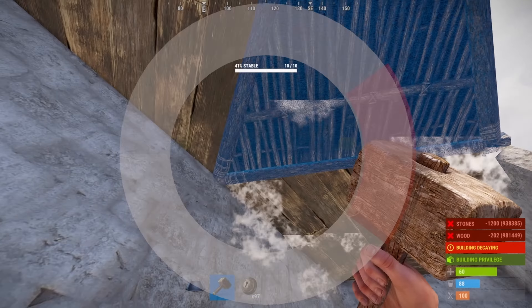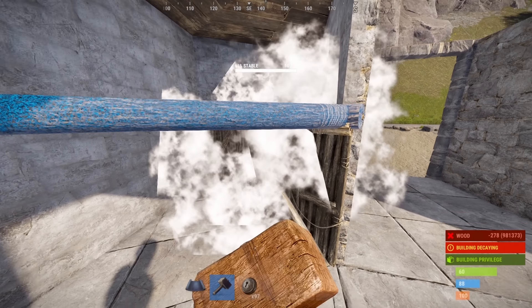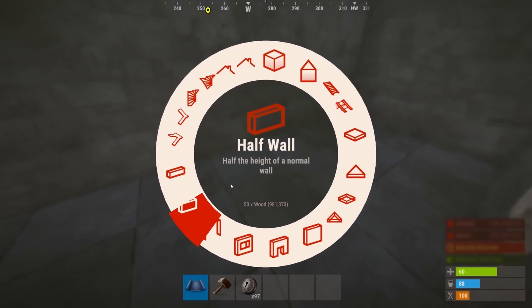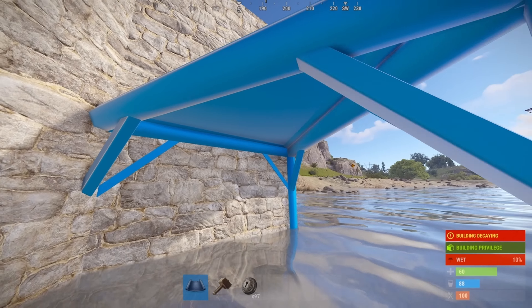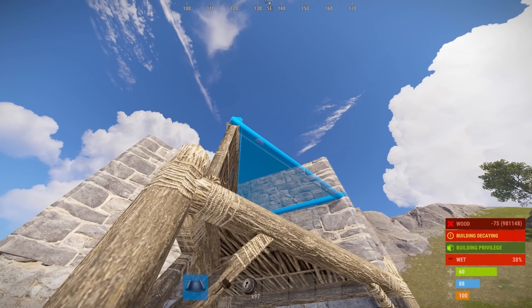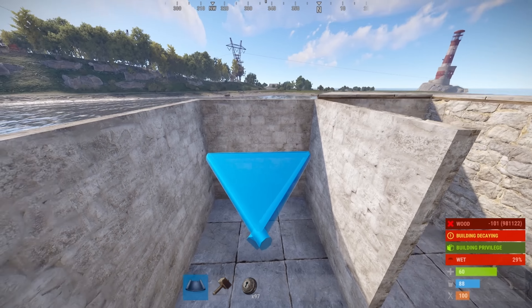We're just going to go ahead and place a large wall, going like so, with some shelving area here, doing the same thing on both sides. Now, in my tour I did use a triangle shelf here because you do have a furnace room here. You don't have to, but in order to get the triangle shelf, you just have to come outside, create that nice little raised area, and then coming back inside, we can very easily snap that. Go ahead and close this off, and the same over here.